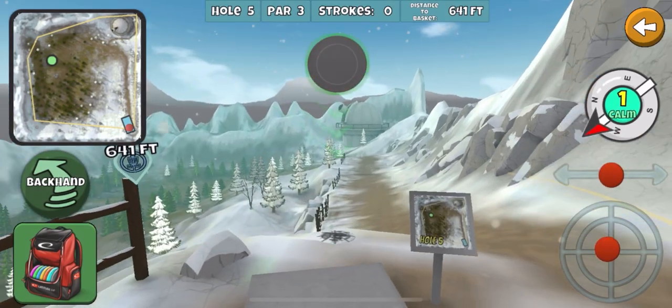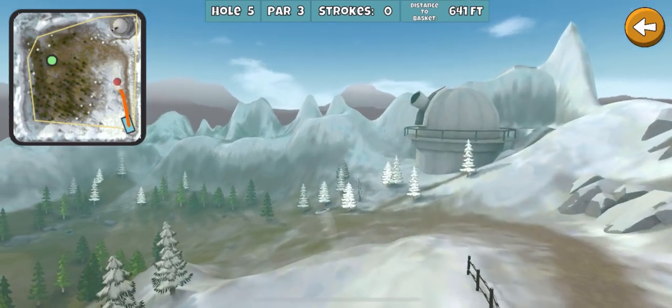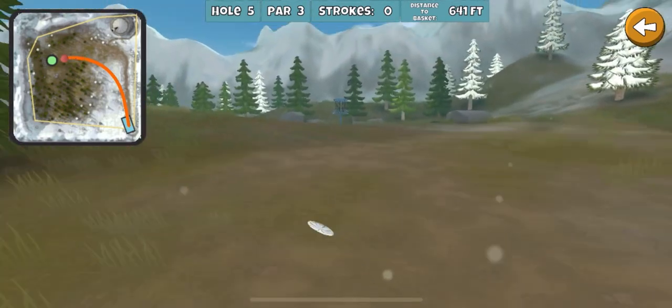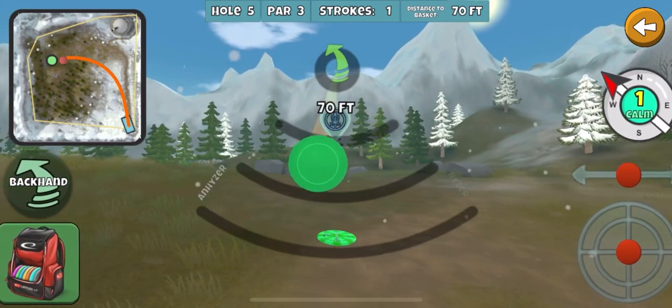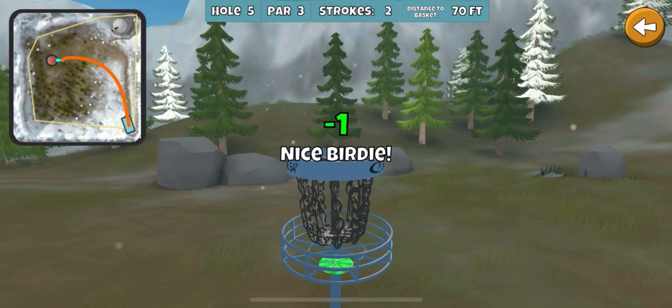I'm gonna change this because I don't want to waste too much time going way away from the basket. Try to get it close and get a two and move on. A little short, so I'm gonna have to throw it, but it's not too far away. Any time you don't have to waste time adjusting your sights, that helps.